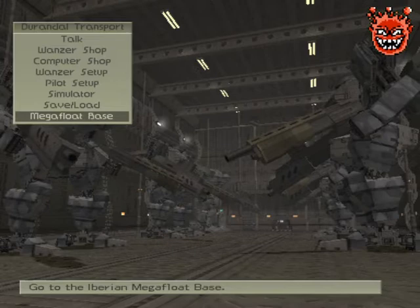Hello guys, welcome back to the burst weapons only playthrough from mission 4. Today we'll be taking on the next story mission, that is Stage 18: Mega Float Base. Let's get into it.